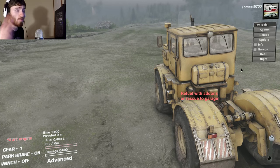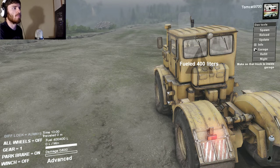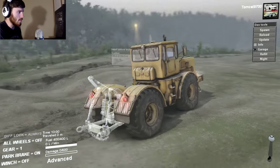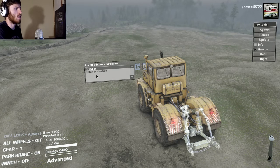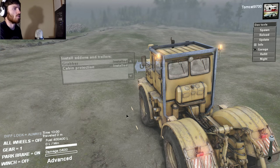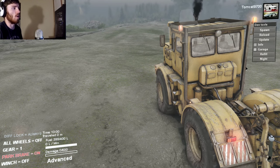They do spawn in with no fuel, so obviously you're going to have to fuel them up. From there, you can make your garage active and install any modifications you would from the garage — like cabin protection, the grabber on the back, whatever you want. We'll install that, and the cabin protection will basically fully load this thing. Turn the garage off and you're good to go and can start driving.